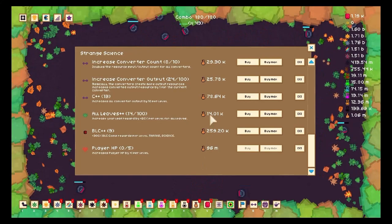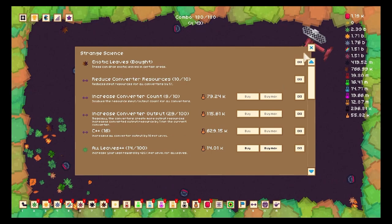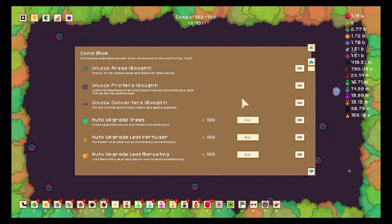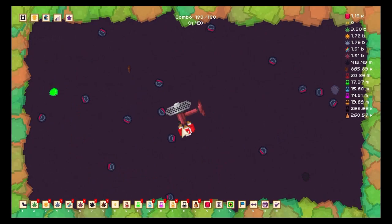I continue to get the upgrades from the strange flask — this one is BLC plus as well, C plus plus, usual stuff. I'm now curious about crunching. What am I going to do? Where am I going to prestige? I don't know yet. I've got 2.7 million coins, so that's what I'm checking.